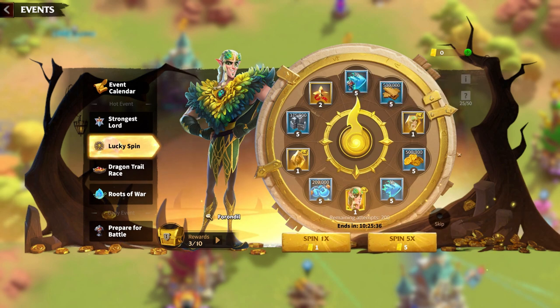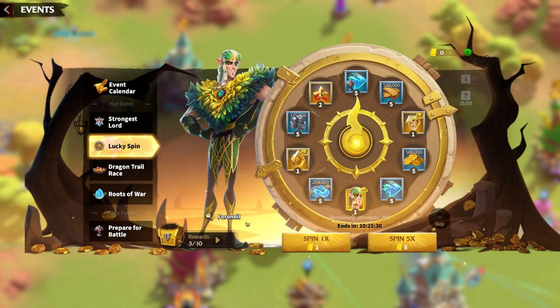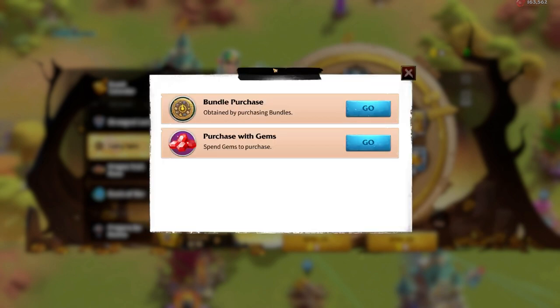Let's do the math on the gem value. In order to get to ten spins on this three-day wheel, I have to buy seven more tokens and that costs 4,900 gems. You have to do this again for the second wheel in two weeks, and that's a total of 9,800 gems. That makes the value of unlocking this new hero a total of 9,800 gems, and each token worth 980 gems, which is really reasonable.